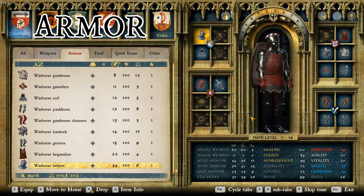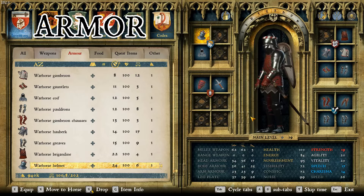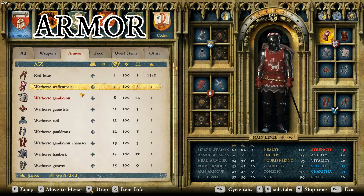That is the War Horse Armor. I didn't like it at first when I first saw it, but it's grown on me ever since. I think it's a very unique set of armor and I like it a lot. You can also don the War Horse Wafenrock, which tops it off and gives you this lovely gold belt.